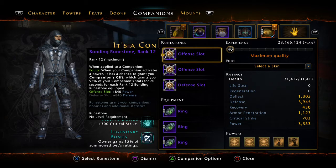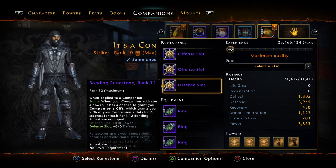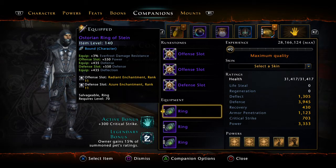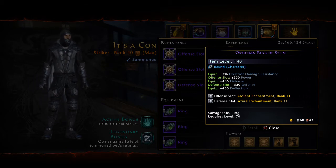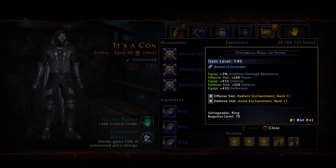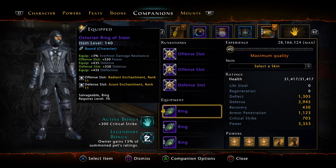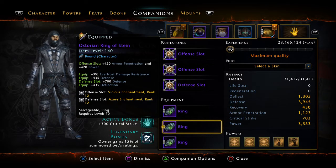My active companion is the Con Artist with rank 12 bondings. I definitely recommend getting these first and foremost ahead of everything else on your character. You can get the companion up to legendary, but blue is fine too. The rings I got from the Master of the Board — Radiance for power and Azures for defense. Note that the everfrost resistance does not carry over to your character, but the off-equip ability gives defense and deflection. I don't recommend crit for any of these rings. The Vicious 12 gives more armor pen.